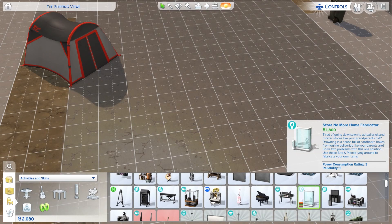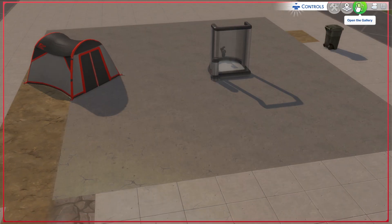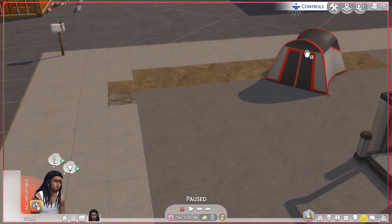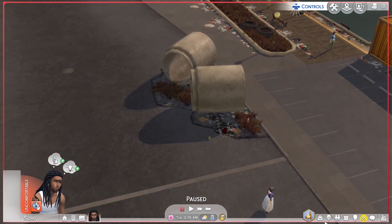The fabricator needs power. Let's just try it anyway. We only got 280 dollars left after investing in what we needed. We still need to find something to eat, but let's go talk to some neighbors and get to know people.